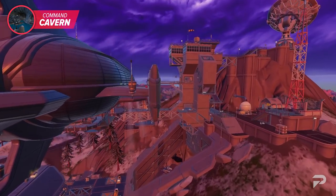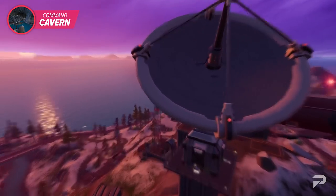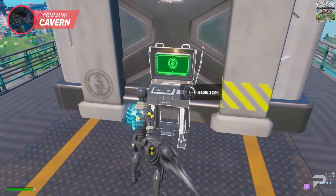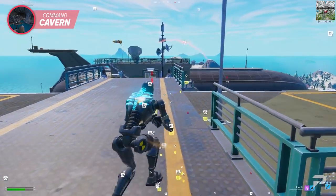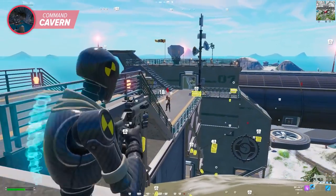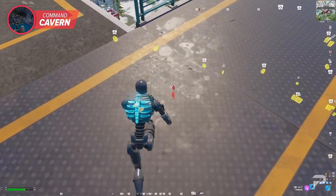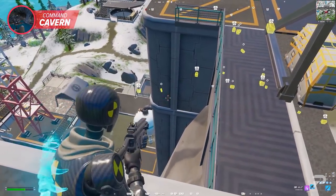Here's something really cool — there's a radar dish on the mountain peak at Command Cavern. If you land on top of the mountain, you'll find a dish with a control panel. By interacting with it, you can scan the area for enemies, chests, and more, giving you great intel on nearby players as you navigate the landing spot. After using it, give it an extra minute to recharge, so use it wisely and don't waste it while players are still gliding down.